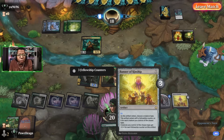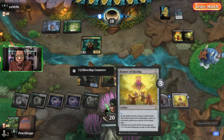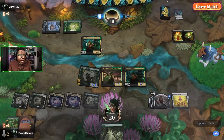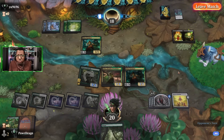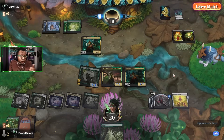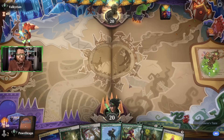We'll take that! And again, Banner of Kinship — everybody's sleeping on it. People think it has to get to like five counters, but most of the time for us it's probably going to be two or three, and look how big it made our board. That's enough. If Glissa wasn't even in the way we would have attacked for seven on top of all this. We only drew four threats and that was good enough.